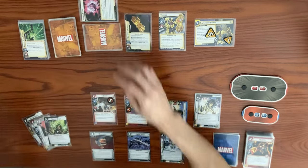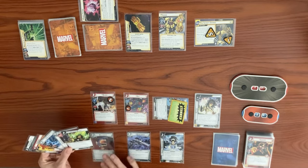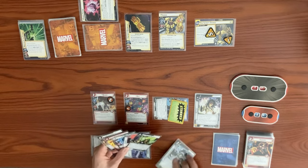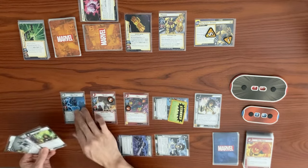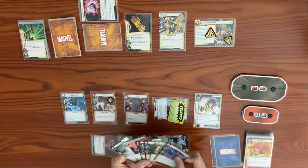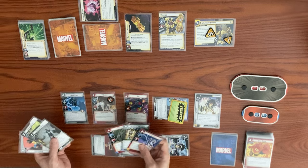Power Stone activates: we are stunned. Back to our turn, we play Nick Fury using Heli Carrier to reduce cost by one, Queen Carrier for a wild energy resource, and one more to cover total. Nick Fury enters — we choose to draw three cards. We really want the Avengers Mansion.